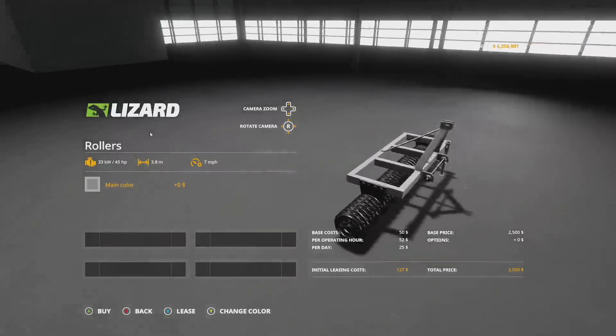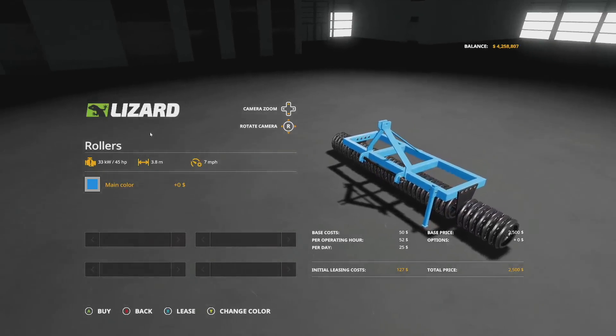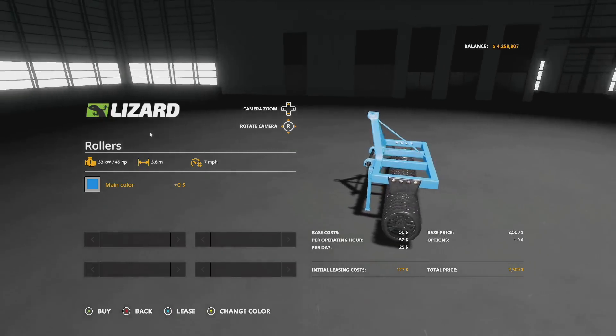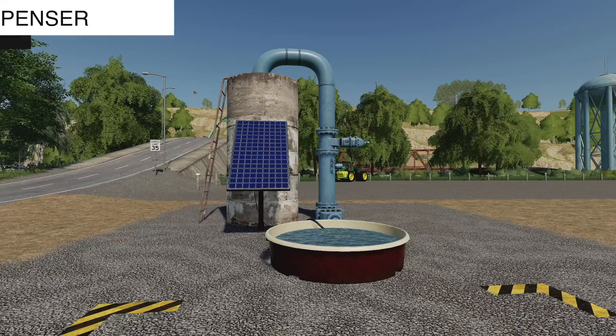If you're on console, it's going to take up two slots. There are some color options — not a whole lot but plenty for everybody. What does this do? It's going to fertilize your fields if you're in the first stage right after cultivating, just like any other normal roller we've got in game.